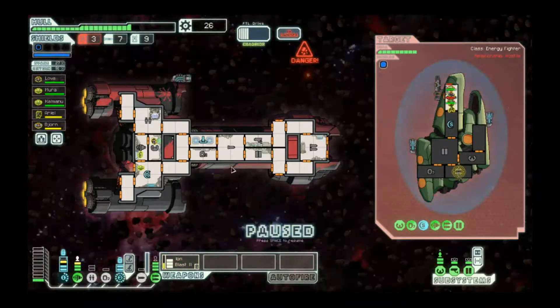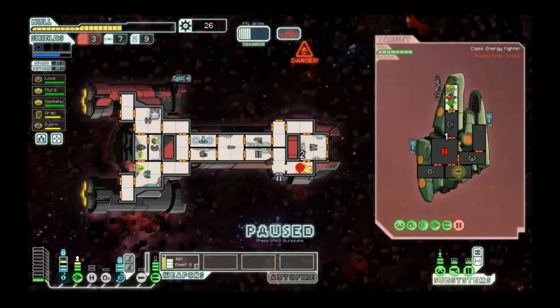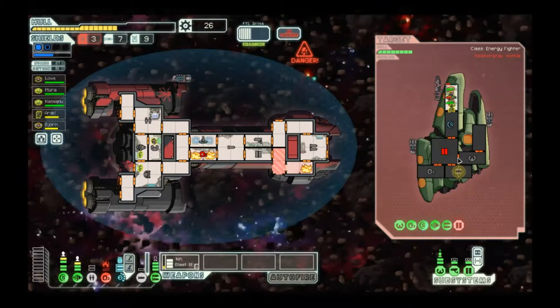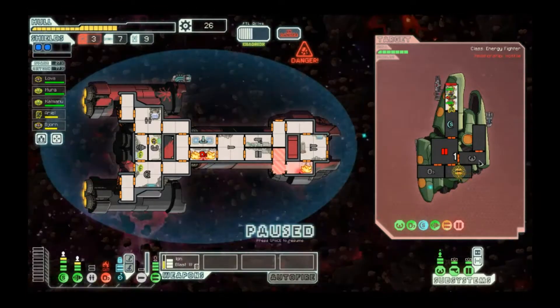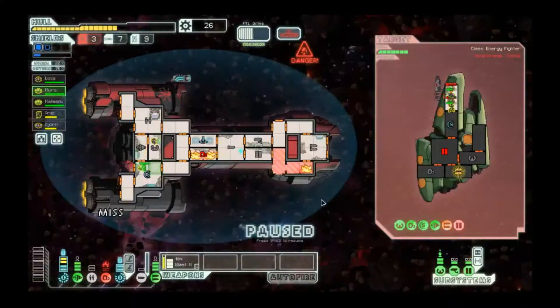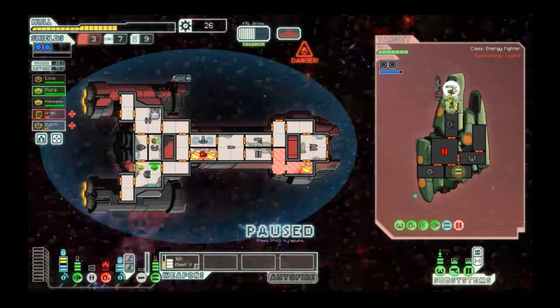I'll go ahead and board engines to get a 2v1 against this guy, especially since that's the human - so now the human is fighting the weak one and the mantis is fighting the strong one. I might have been able to run this guy in there to do the Zoltan power trick but whatever, we're just going to take our lumps. Come on, kill them - there we go.